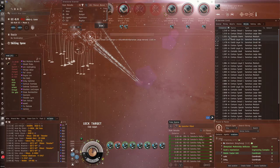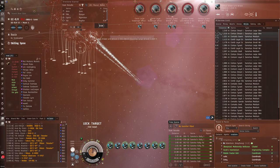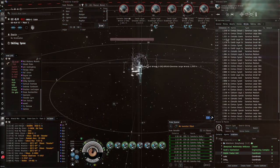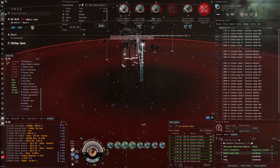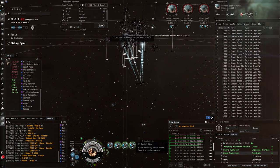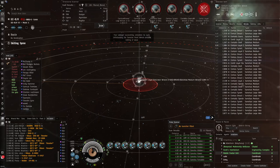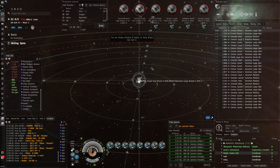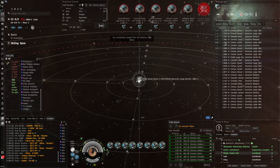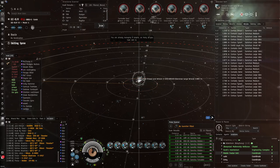I'm putting double salvagers on some of these wrecks. It's good that being here is very safe - there's nothing enemies can warp to. The only way someone can get to you is if they have a combat scanner probe. There's no anomaly beacon they can warp to, so it's very safe. It's not nearly as risky as doing the site itself, and even that in my snipey Rattlesnake is not that dangerous.